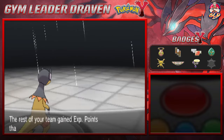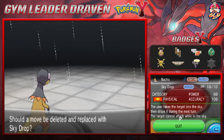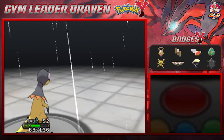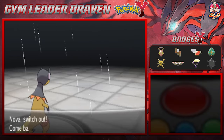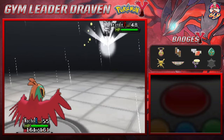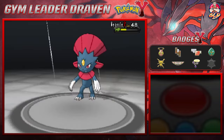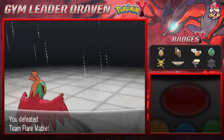Nacho grows to level 55 and wants to learn Sky Drop. This move right here — user takes the target into the sky, then drops it during the next turn. The target cannot attack while they're in the sky. I would love to use it, but that's why we have Fly — it's a much more powerful Sky Drop essentially. Here comes a Weavile. Let's go Nacho Libre style right now. Weavile's looking pretty mean. Here comes an Ice Shard — hitting us pretty hard. High Jump Kick for the win — Weavile defeated! Blade grows to level 53.